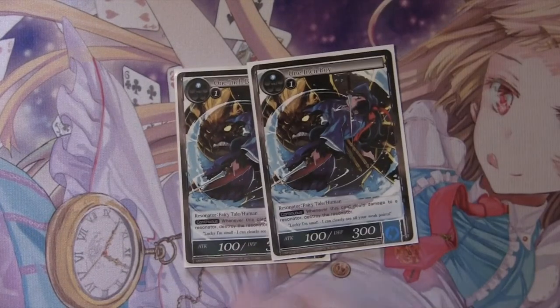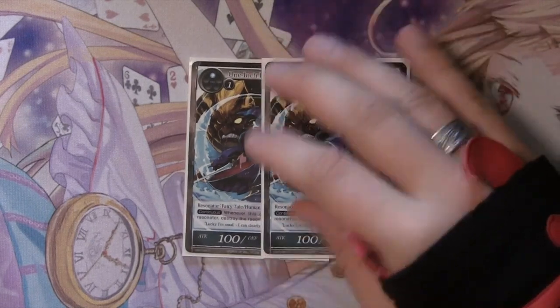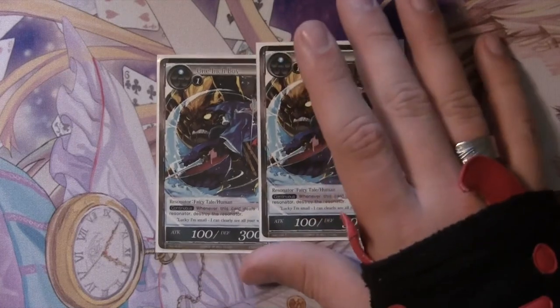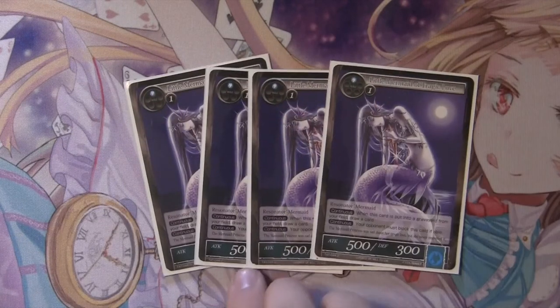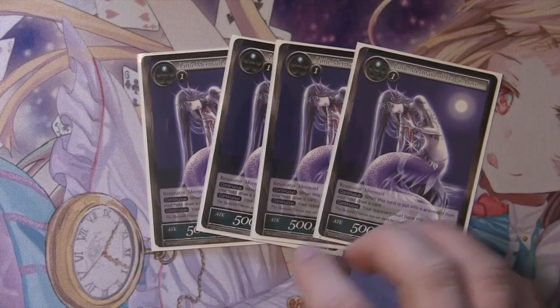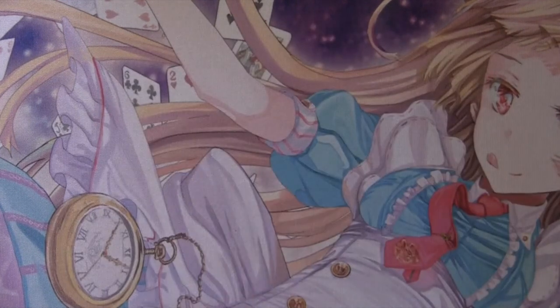And then a couple of one-inch boys. This monster lineup is going to look fairly similar to Bunny Hop 1.0, but the higher end is a little different. A couple of one-inch boys to just kind of kill anything, especially after Kaguya is flipped. With Loginus, for Little Mermaids to have forced blocks and draw power, or with Loginus, you have kind of an unkillable force blocker that just hits in for a lot of damage really fast.